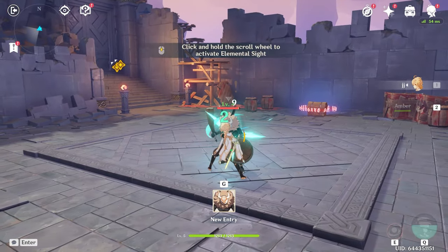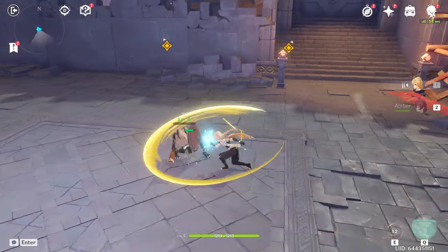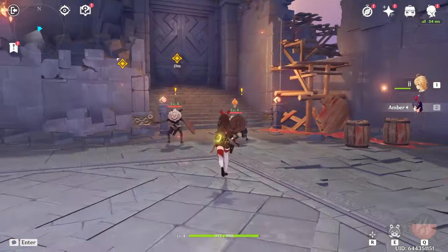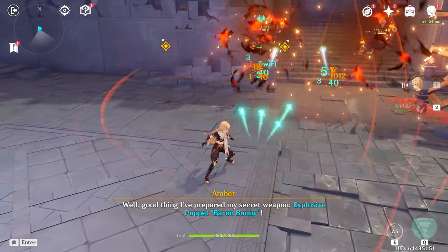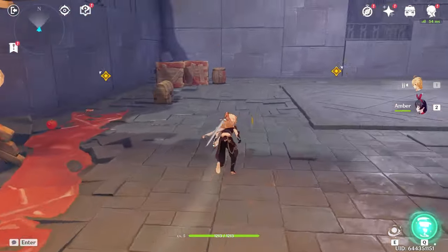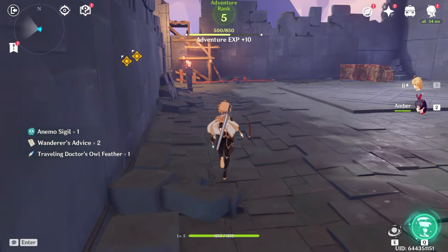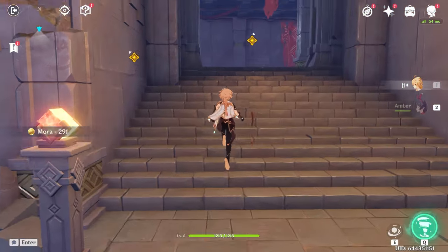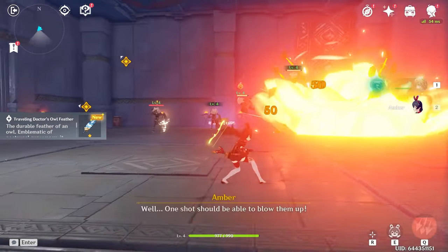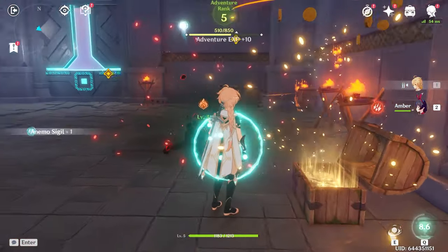Jump right down, attack the enemy. Two more enemies will come — shoot one with Pyro, swirl everything, and kill them all. Don't worry if you don't kill them really fast; it won't make a time difference. Grab the chest, and there's another chest in the corner — grab that as well. Head up. We have our ultimate on the Traveler, so just use that. Everything should be dead. Grab the chest before heading through the door.